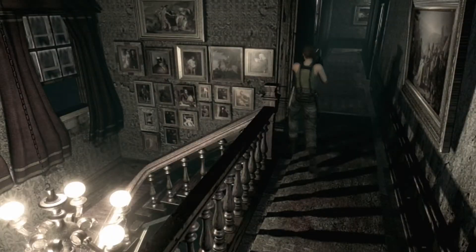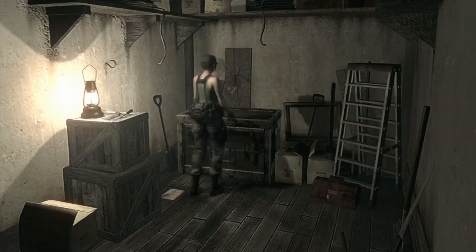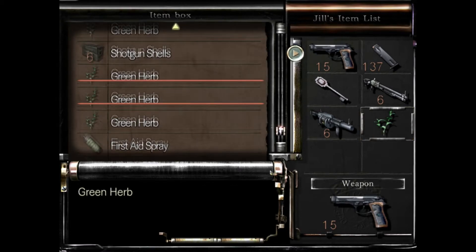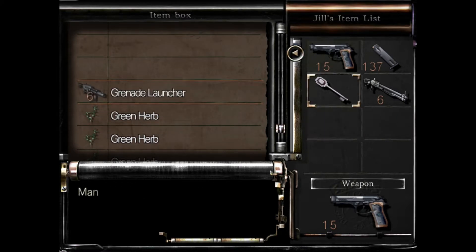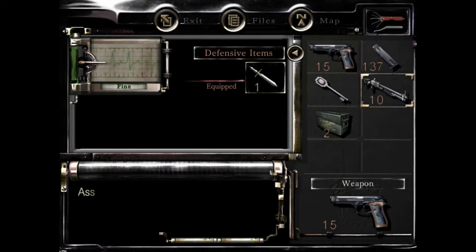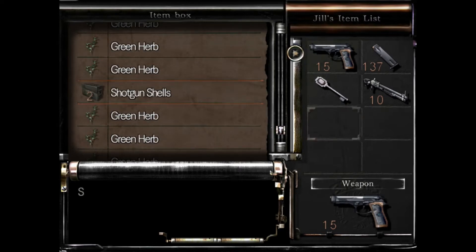We'll head out of the mansion — I can't speak today — and on to bigger and better things perhaps. Alright, I want to drop these in here. I'm actually going to load up this shotgun. I know I'm going to regret it taking up inventory space, but I'm going to actually keep the shotgun just in case. So let's have a look at the map.